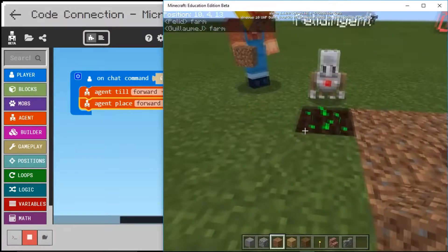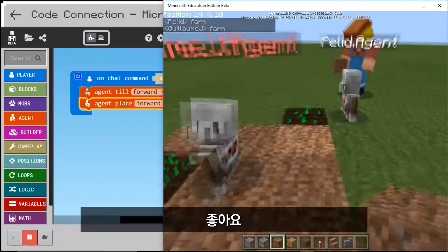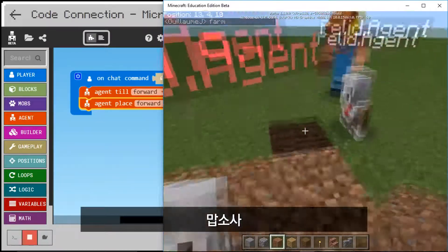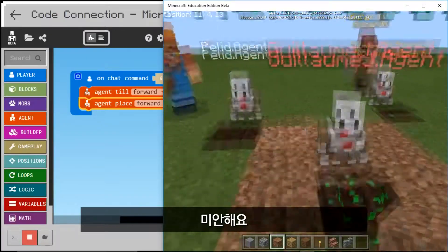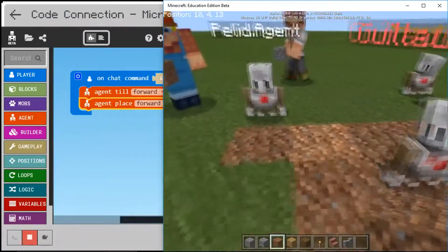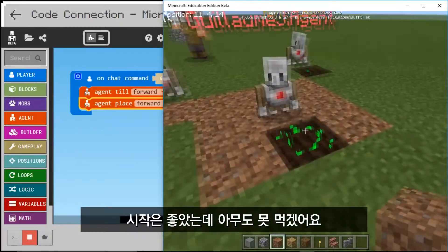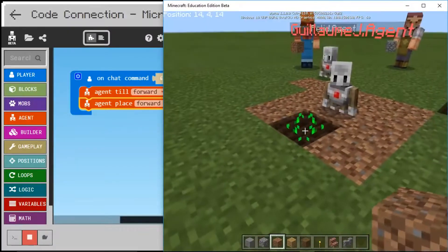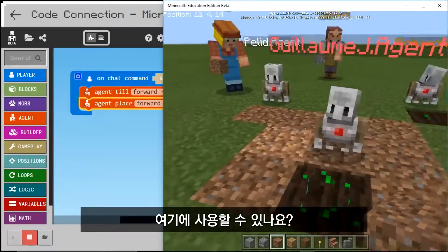Agent, farm for real! That's a magnificent start, but I don't think one seed is going to feed anybody. We learned about loops in our previous tutorial — can we use that here?